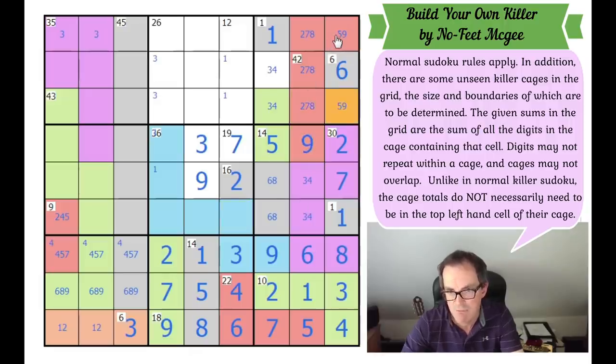Now look carefully at this red region — it would have a 5-9 pair and another 9 in it. That's not going to work. So actually we can say very simply: these two squares are connected — they are a 14 cage.